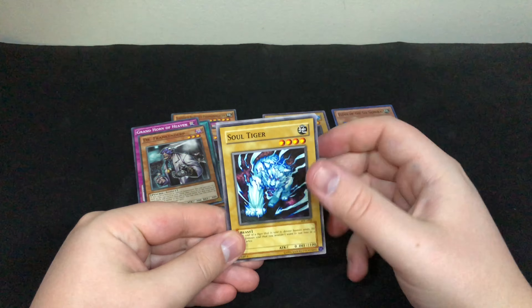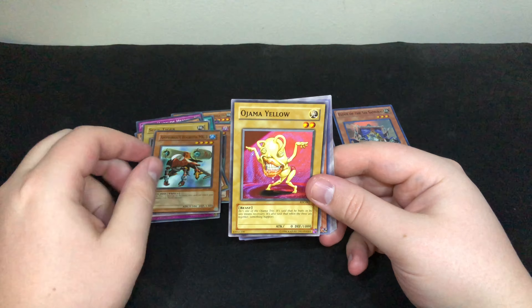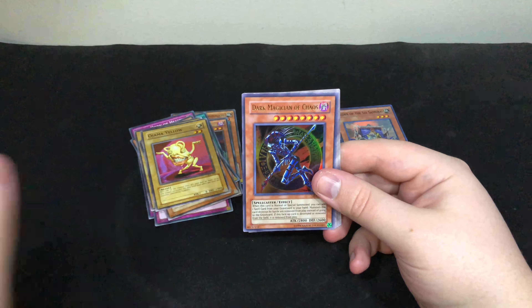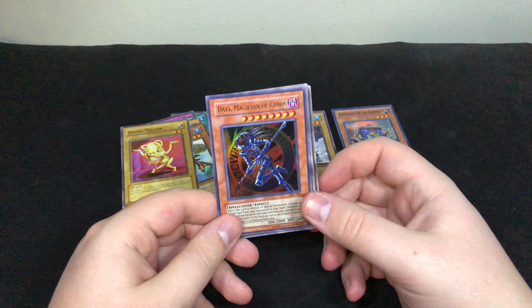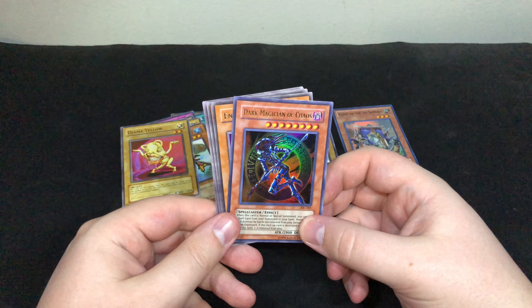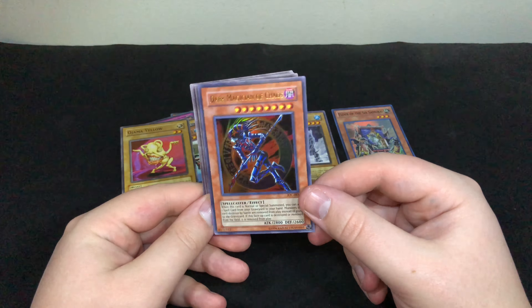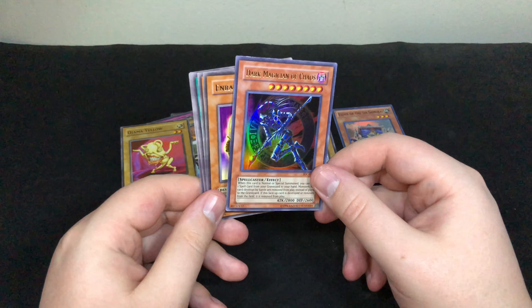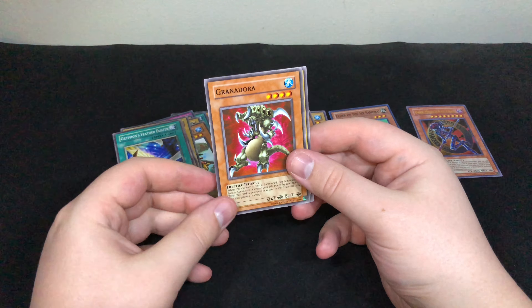Let's move on to the main event — Invasion of Chaos. Come on, something good... Soul Tiger... Amphibious Bugroth MK-3... Jama Yellow... Dark Magician of Chaos! Oh! I'm so glad I got Invasion of Chaos — these were the only two packs there. Dark Magician of Chaos! I did not expect it!